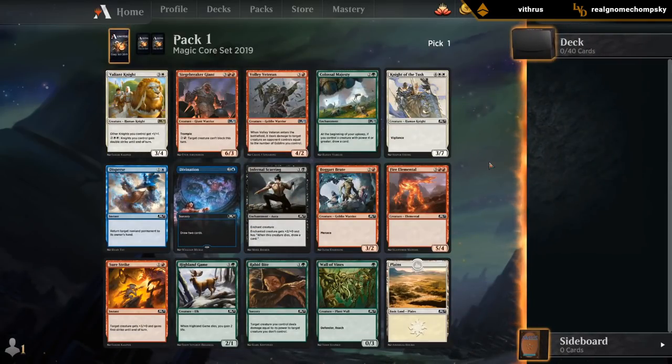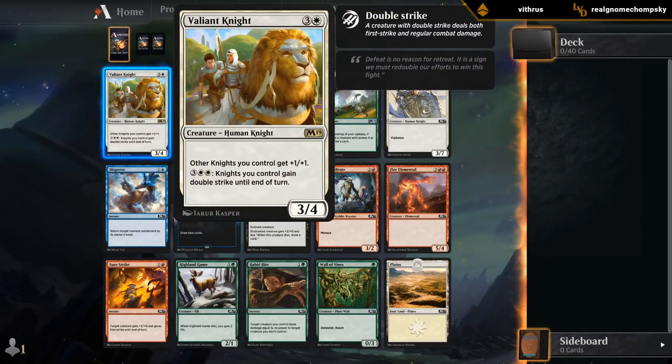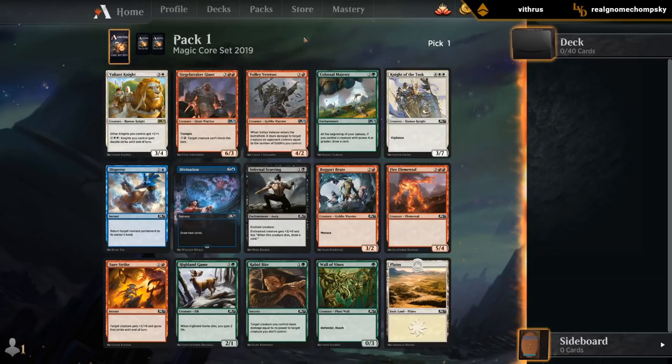Alright, pack one, pick one. Opened Valiant Knight, which is a decent rare — 4 mana, 3/4. Just itself gaining double strike is pretty good, so you don't need many other knights to make it a powerful card, but there are a few knights sprinkled into the set, especially in white. It's not a bad first pick.